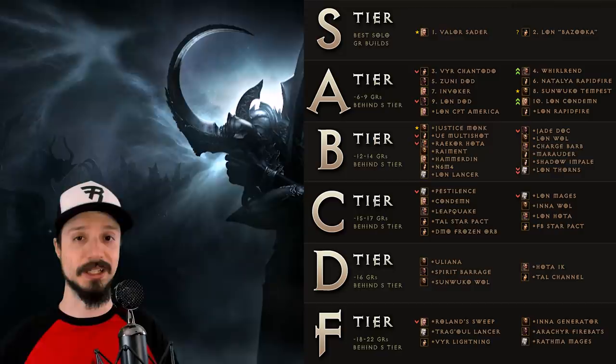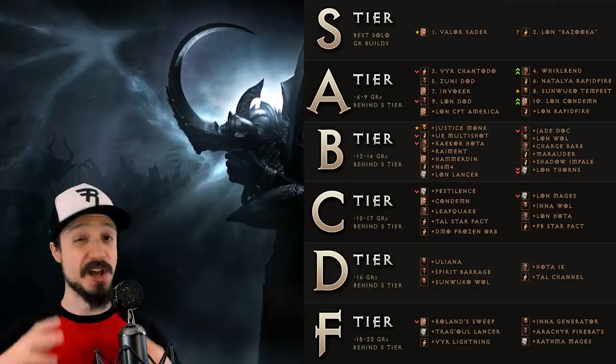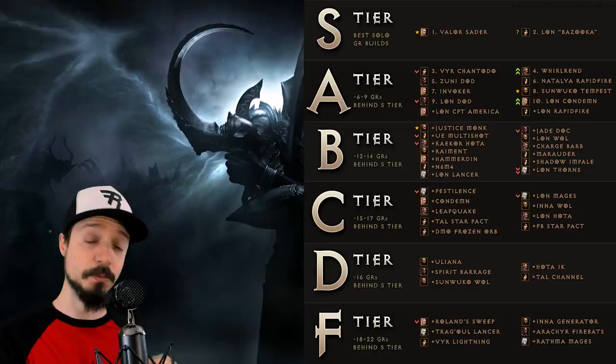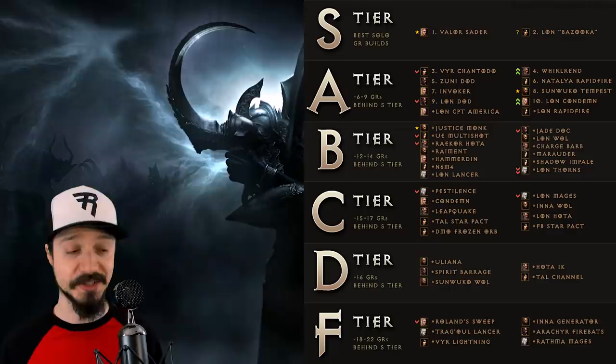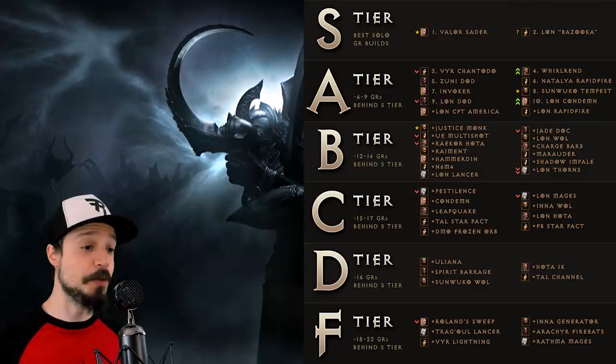What's important to stress here is that every one of these builds is viable — every one of these builds can absolutely destroy a GR70, and with enough time and effort, every one of you could do a GR90 with every build on this list. We rank these on a relative basis because the absolute GR level you attain will revolve mostly on Paragon levels farmed, how much you perfect and augment your gear. So if you can push a GR90 with an F tier build, then theoretically with an S tier build you should be able to push around GR110.